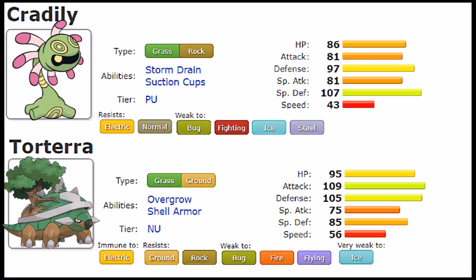Cradily also gets Stockpile, which is a very good supporting move — three uses of Stockpile will recover all of its HP and boost both defenses. When it comes to TMs, it gets Sludge Bomb and Sludge Wave, which can be helpful. It also gets Infestation, which lets you Toxic-stall possible Pokémon. And when it comes to Egg moves, things start to shine, because it has a variety of movepool moves that make it very unique.